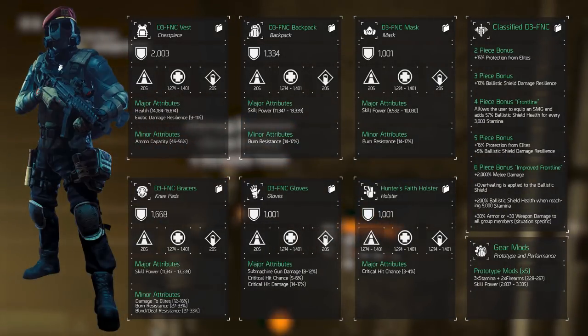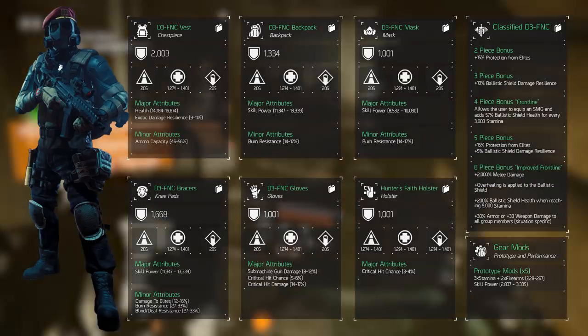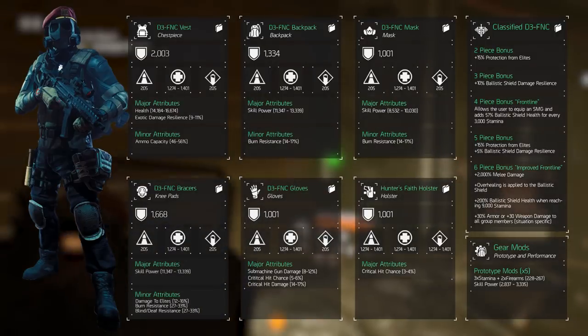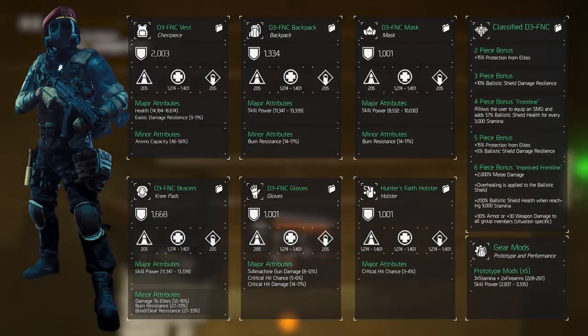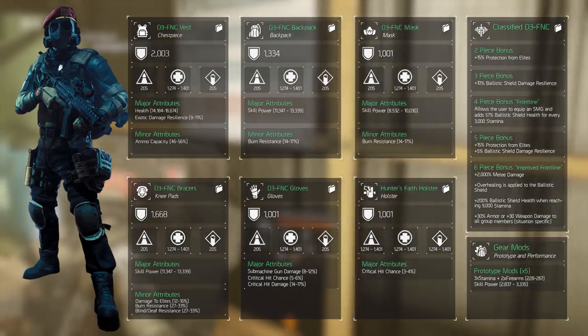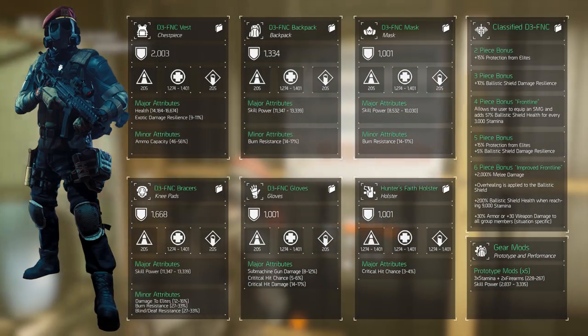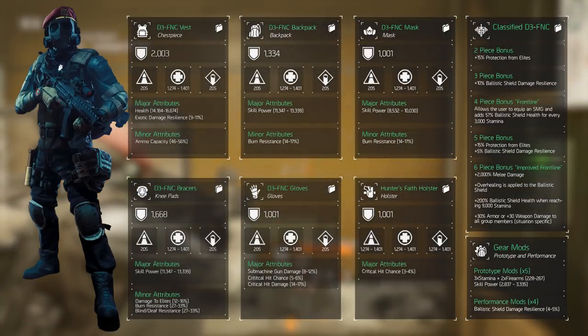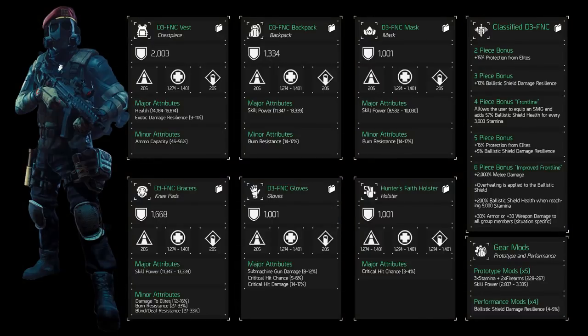The performance mods increase the bonuses on the skills. Here again we can look for PvE or PvP mods. With PvE in mind, we want to select the ballistic shield damage at 3 to 4% for a total up to 16%. However, we'll select 4 ballistic shield damage resilience mods, increasing our tankiness — each rolling with 4 to 5% for a total of up to 20% extra ballistic shield damage resilience.